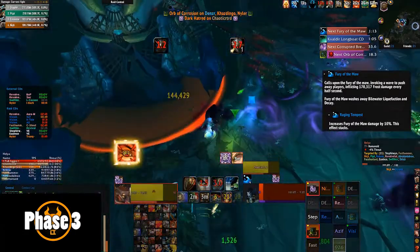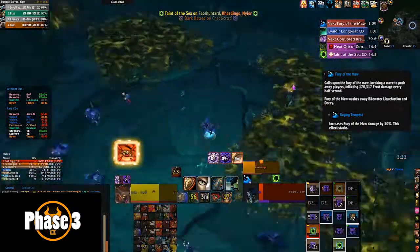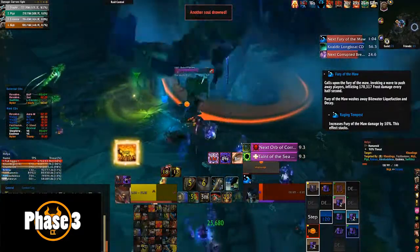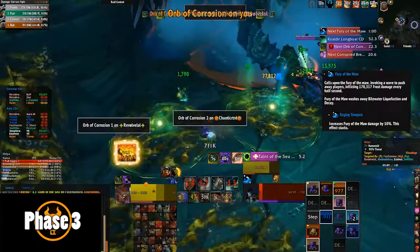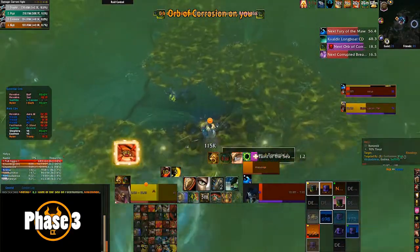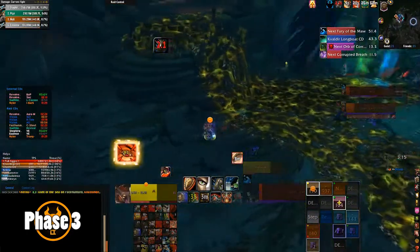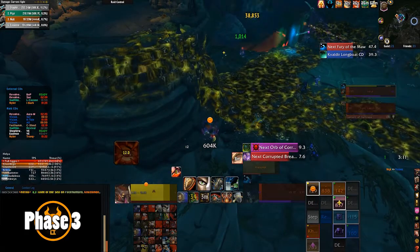The tidal wave also comes in Phase 2 but you don't have to deal with it as much there. What happens is waves come in and push you back — for each wave that hits you, you take a 10% stacking increase to damage taken from it, which ends once the waves finish. There are about four or five waves that gradually increase in damage. They're not too much to worry about, but just something to be aware of.